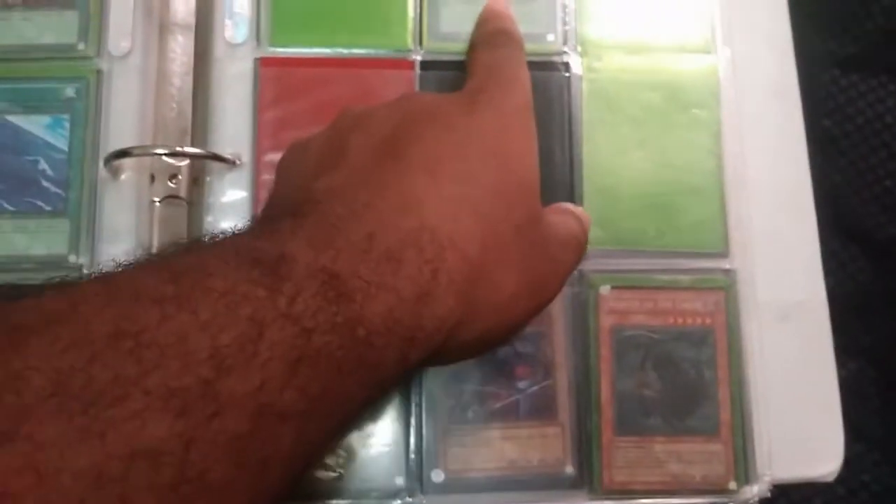Green Phantom King. Legendary Sword is about a buck. Yami. Sogan. Umi. Wasteland. Sparks. Reaper of the Cards. Giant Soldier of Stone. Taihon. Gravedigger Ghoul. Dragoness. The Wicked Knight — I think it's worth a bit. Ray's Body Heat is a short print. Metal Dragon is a short print.